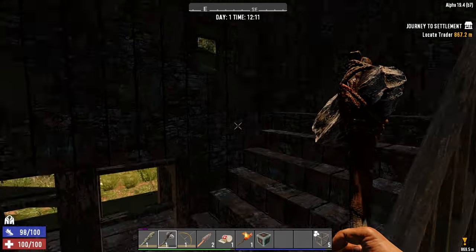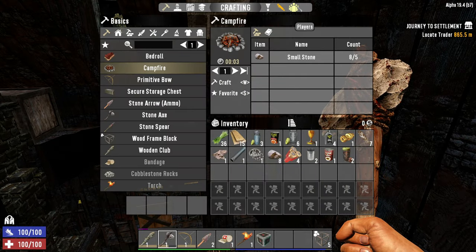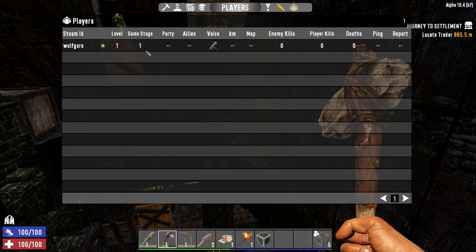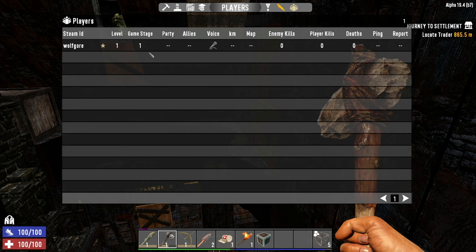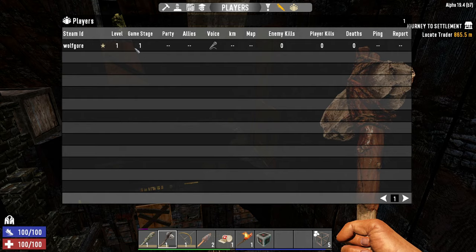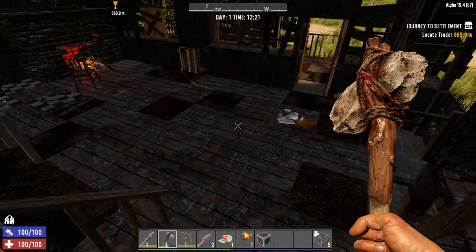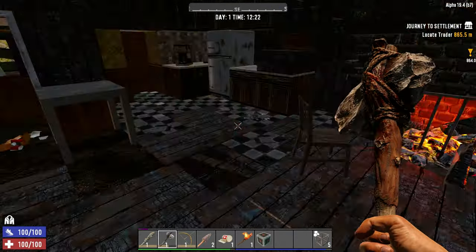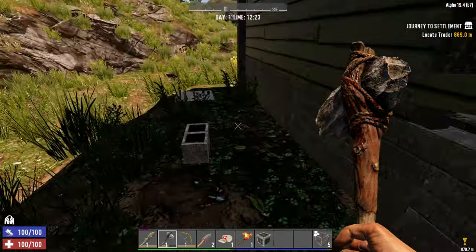There's nothing wrong with looting a business on day 1, 2, or 3, but we should mention game stage. If you come up to the Players tab in the menu, you can see your game stage right here. This number is going to increase as you level up, do quests, and just generally play the game. The quality of loot that you find in Alpha 19 is going to increase as your game stage goes up. So you don't really want to loot those high-profile POIs — like a Working Stiff Tools — on day 1, because you're only going to find stone tools, which are extremely easy to craft. You want to wait a little while so you can find iron or even steel tools there.